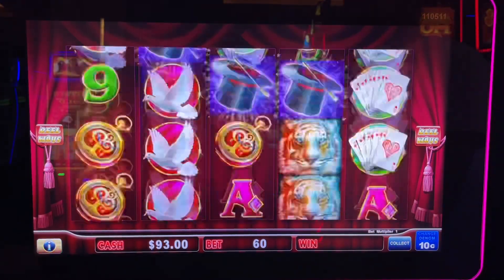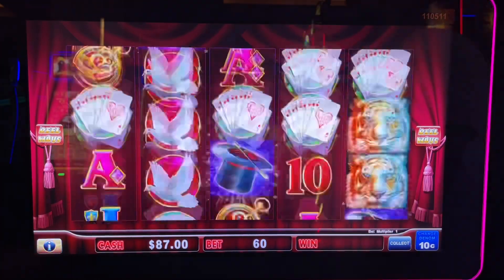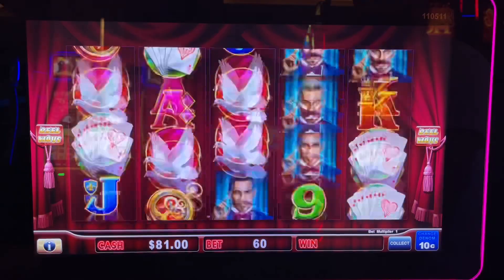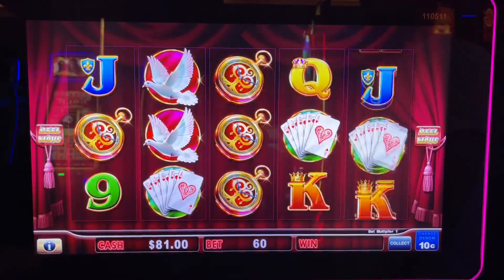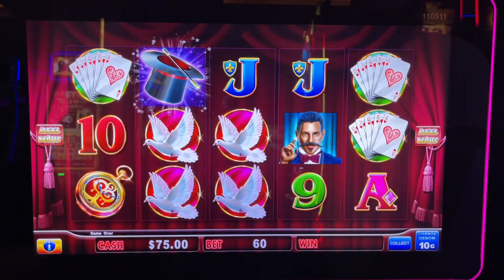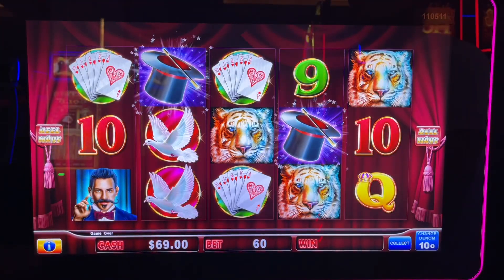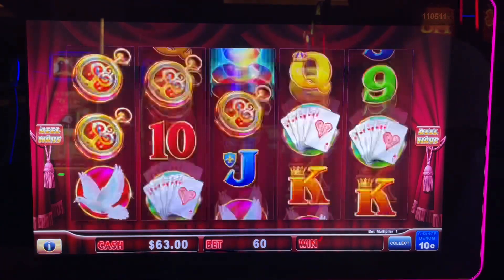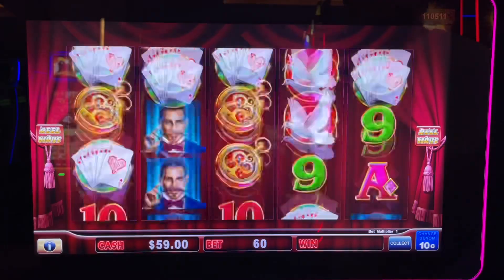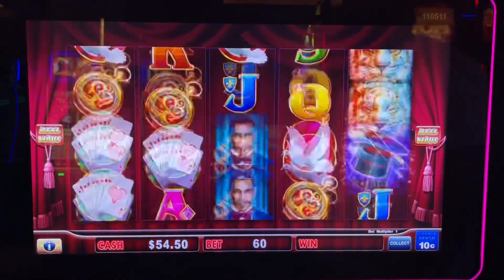Now let's kick it up a notch — or five or ten. All the doves. I want to see that bonus. Two whole dollars. Or even less — $1.50.